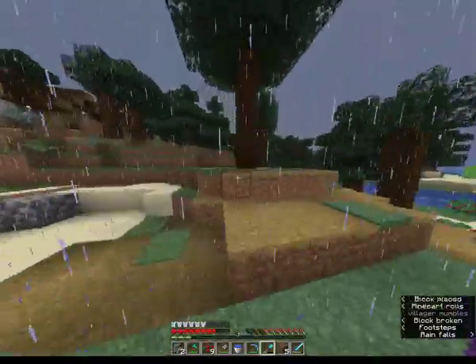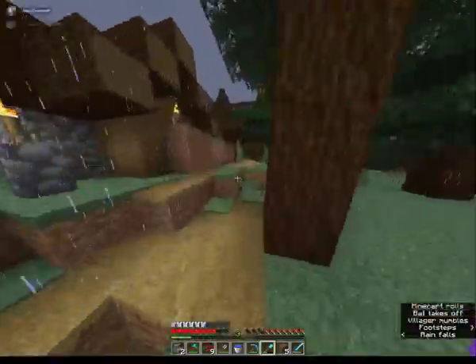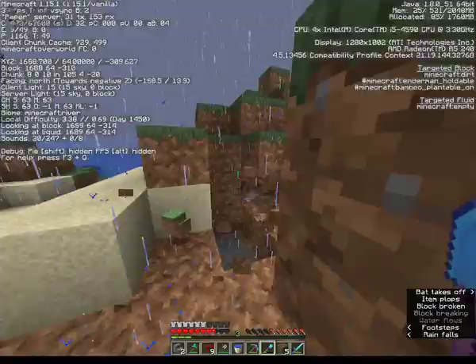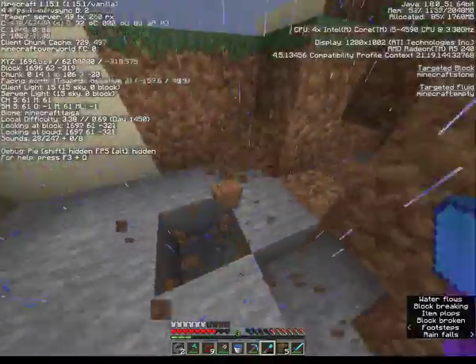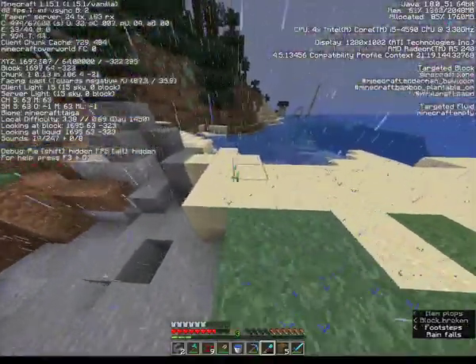I'm out of dirt. I need to just destroy a bunch of dirt. I'm gonna go find a hill — there's this island over here. We should talk about the plans. We're gonna make a quarry and then get all of the diamonds.